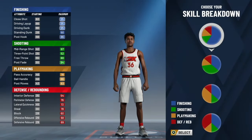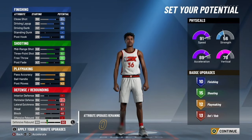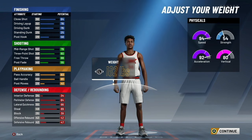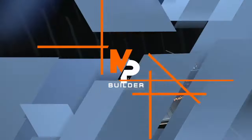Next honorable mention is the two-way inside-out playmaker build. The only reason it's this low on the list is because it's 6'3". I have a build that's a lot like this but taller that's going to be on the main list. From the badges to the attributes it's a very balanced build — one of the best in the game when it comes to two-ways — but if it was just a little bit taller it'd be even better. It's a good build for point guards that like to play defense and really care about attributes.